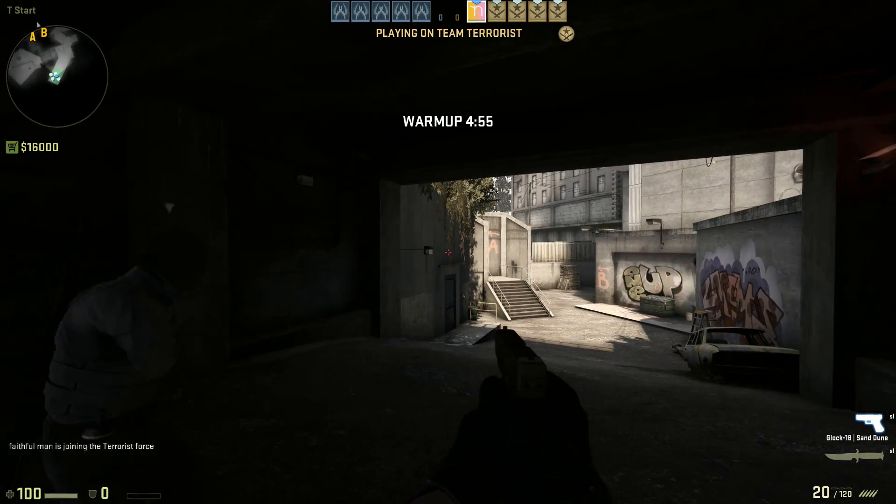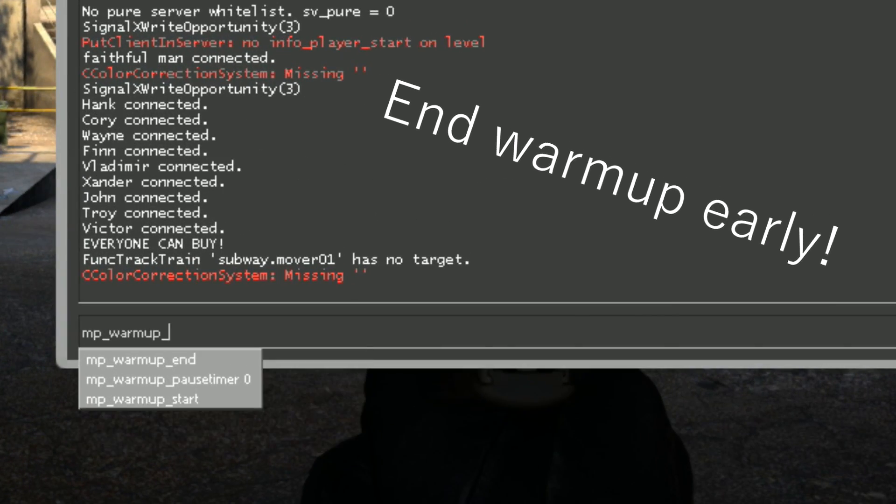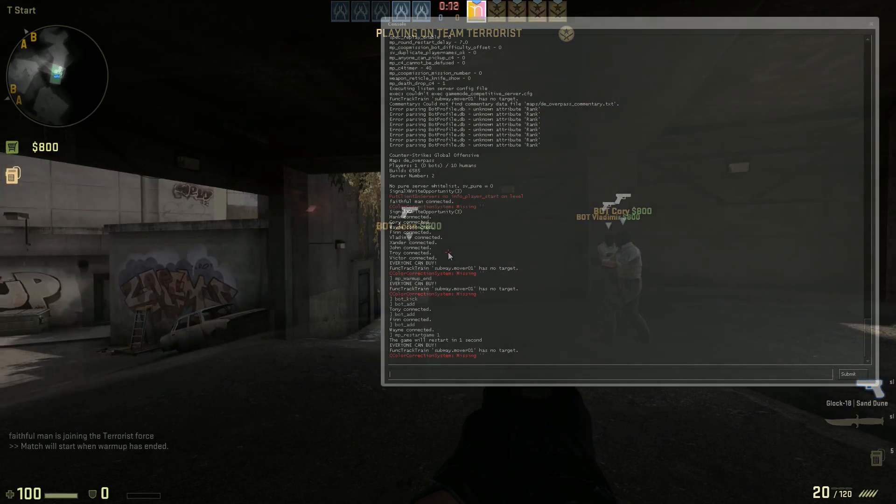Congratulations! You've successfully created your own private match in Counter-Strike. What you do from here depends on your purposes. Commands such as mp_roundtime and bot_kick will help change the settings of your game.